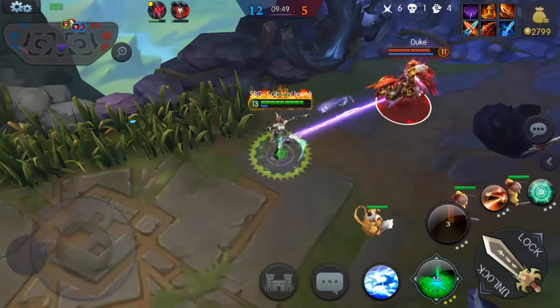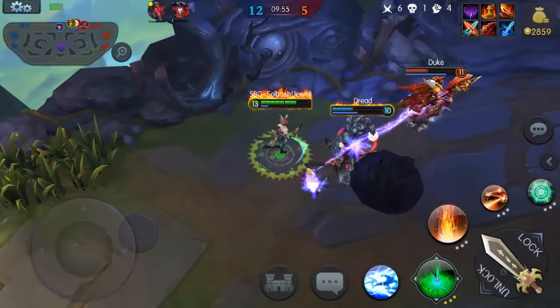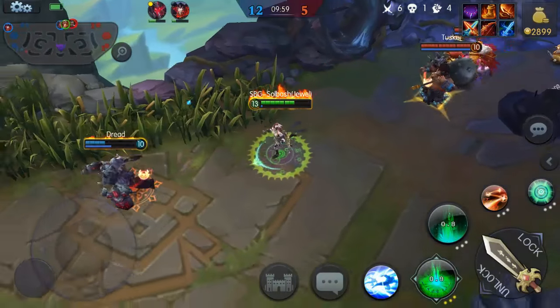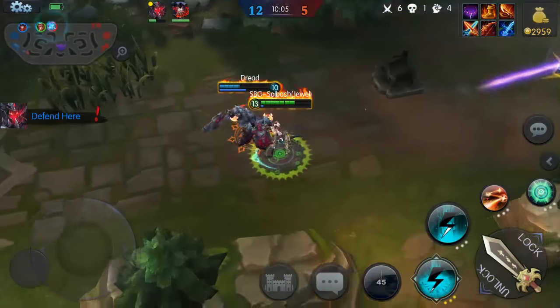Maxim's up top going ham. Going with Duke again. Should have backup from Maxim right there — there's Dread. Get him with the stun, slow him down. We've got to get out — don't have the mana to fight that. Duke's really fast so I'm just going to teleport away.